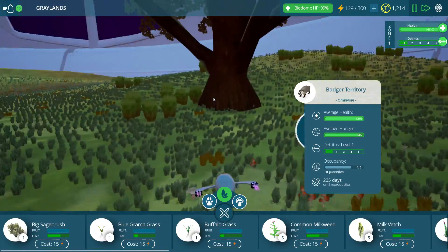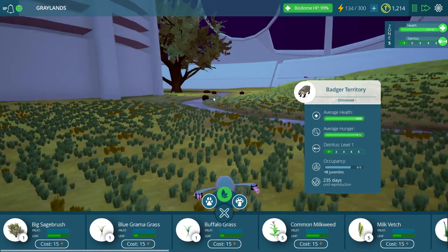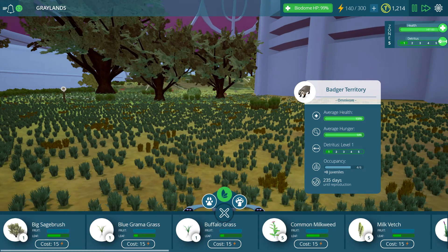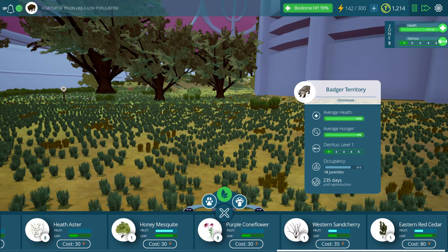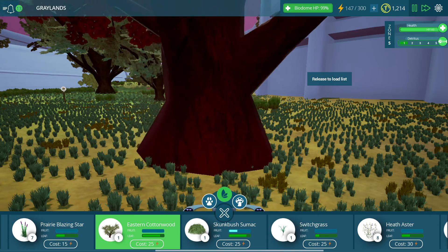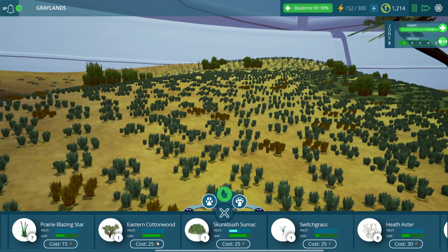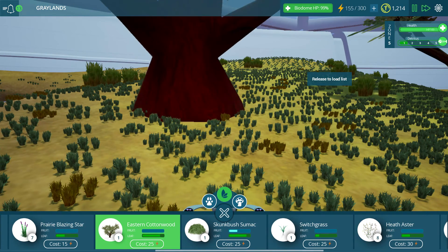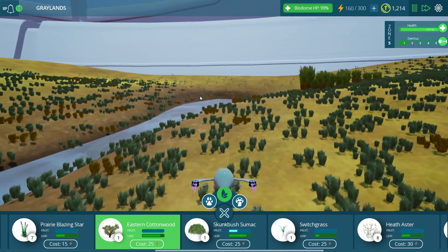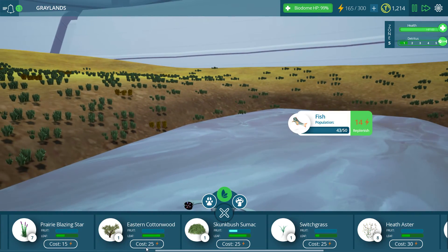Over here, our grasses have expanded across the prairie, looking delightfully full. We could probably use another couple of trees over here — I just feel like it feels a little barren. Let's see if we can put down some more of these eastern cottonwoods because they're amazing and I love them. Not a lot of space to put them in. I think we're actually getting to the point where there is legitimately so much on the screen that even this computer may be having a hard time keeping up.